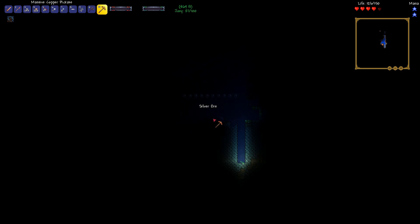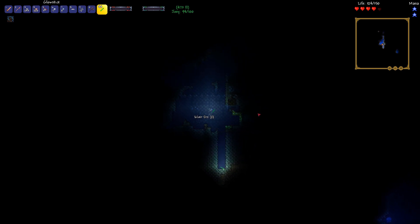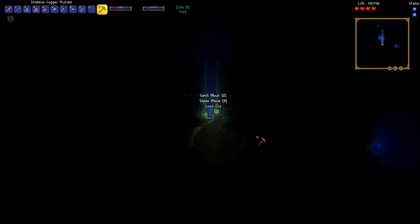It'll be coming back for you. I think you scared it. There's a lot of water down here. Eventually, should I hit hell, it should all drain away. I found lead ore. We need a lot of lead ore, because lead ore is basically the only low-level ore you need constantly — we need that for storage components, which is part of the Magic Storage mod.